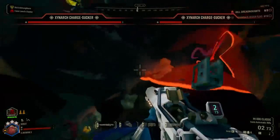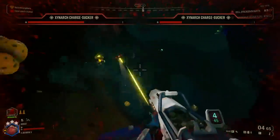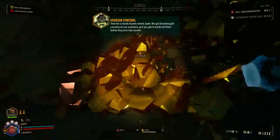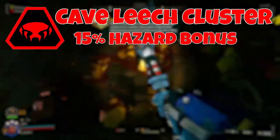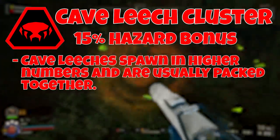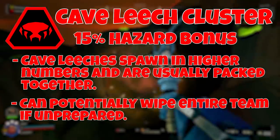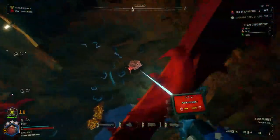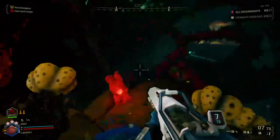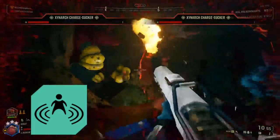Now it's time to talk about the more dangerous mutators — the warnings. First up we have Cave Leech Cluster, which provides a 15% hazard bonus. This causes cave leeches to spawn in much higher numbers and are usually packed together, potentially wiping out an entire team if all players are ensnared simultaneously. The best way to be prepared is to stick together in a group so you can save your teammates if needed. Having a few team members with the Heightened Senses perk can be really useful for clutch saves.